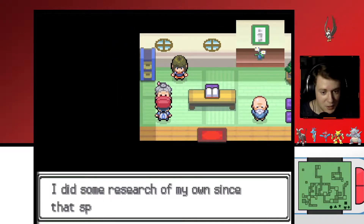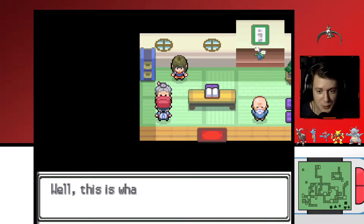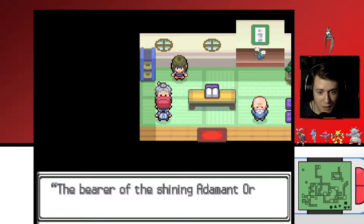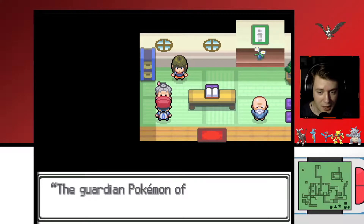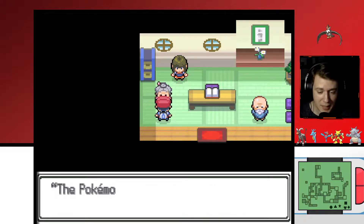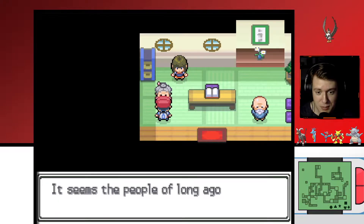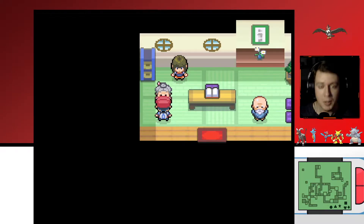I did some research of my own since that spot of trouble last time. Mount Coronet's acting up and had me very concerned too. This is what I found in the shrine. It's a book, and it's quite old. Let me read a bit for you. The bearer of the shining Adamant Orb summons Dialga to the Spear Pillar. The guardian Pokemon of time will answer the call. The bearer of the shining Lustrous Orb summons Palkia to the Spear Pillar. The Pokemon that binds the spatial dimensions will answer the call. It seems the people of long ago met both Dialga and Palkia, the Pokemon of time and space.